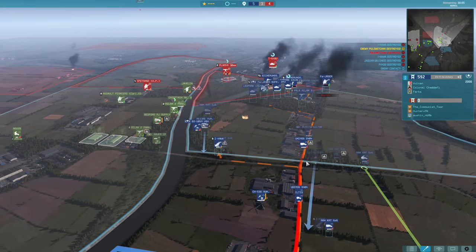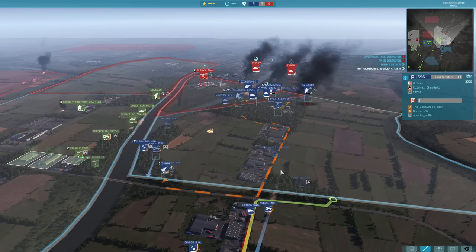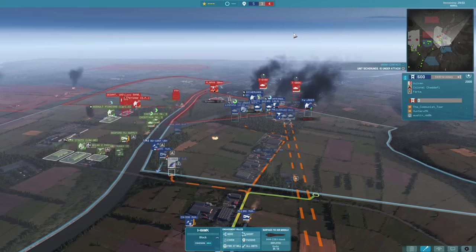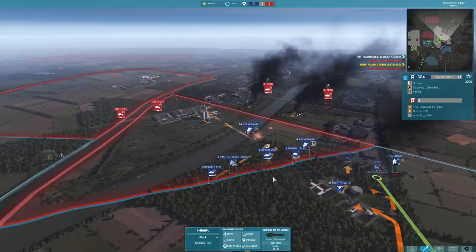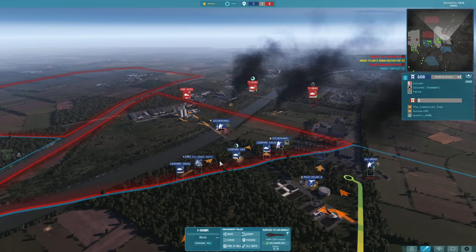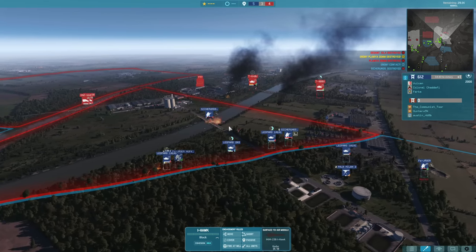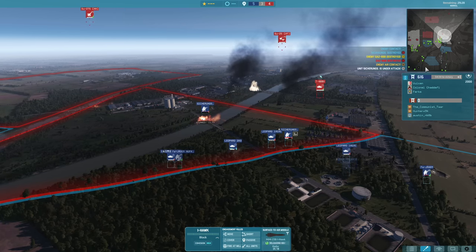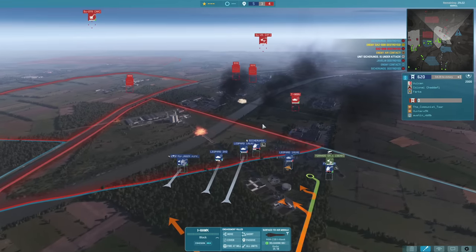Investing into the I-Hawks does pay off if they're going to use a lot of aircraft, but I do need to be a lot more on point with my radar management. The best way to deal with those MiG-25 BMs is to have the I-Hawks actually turned off — if they're turned off, the radar is not active and the MiG-25 BMs cannot engage them with the Seed missile. What I want to do is have them turned off and then turn them back on when the MiG-25 BMs fly overhead. I'll put them into a control group so I can quickly turn them back on if needs be.